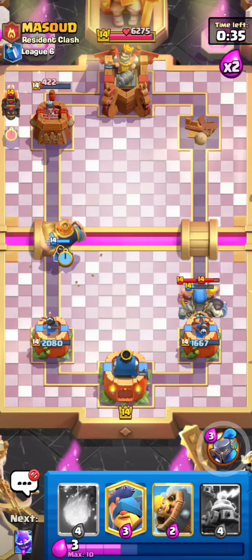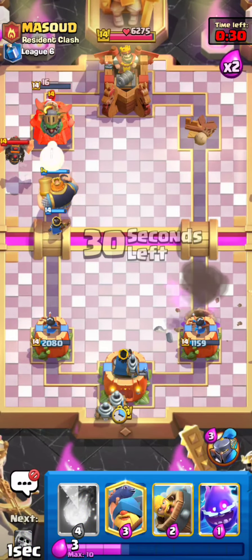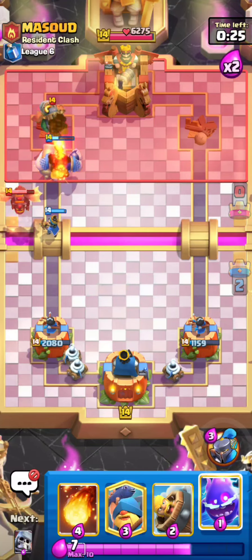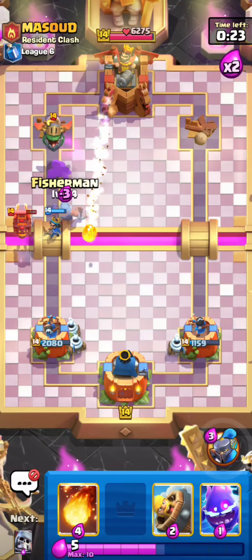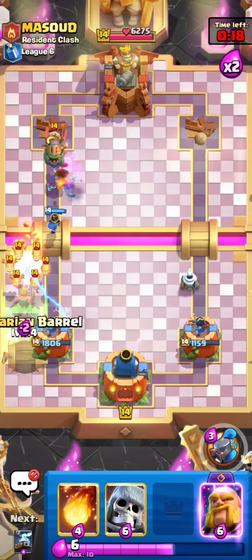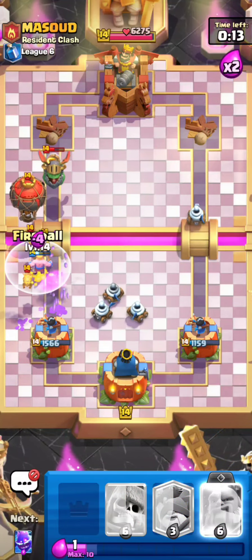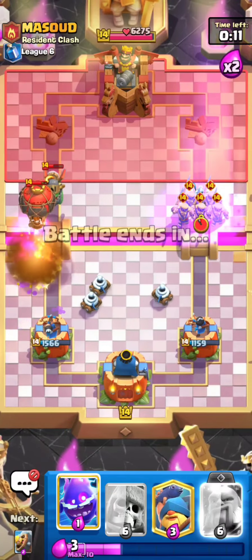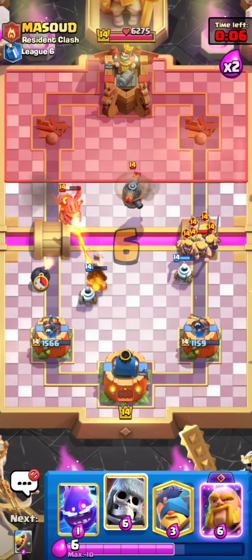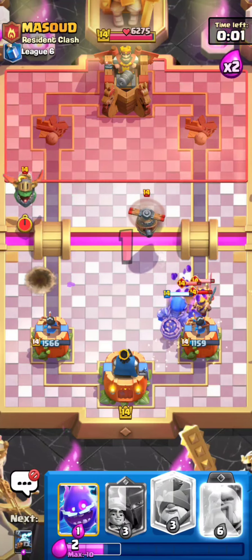I'm going to go for an RG right here. He's going for another hound in the back, so I'll go for some Zappies. He's only got 25 seconds left on the clock to take my tower. He's going for a balloon — I'll fireball that and it should be game. I played it really well but he also played really poorly in single elixir with that fireball zap on my Little Prince in the beginning.